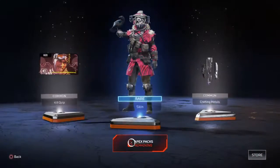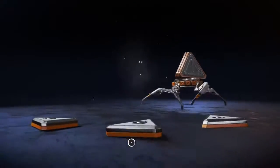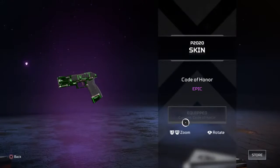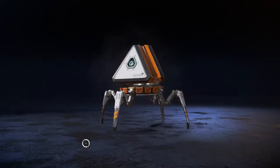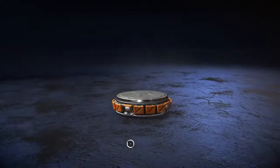I got crafting metals again. So we're gonna buy a legendary — we're probably gonna buy Gold Rush for Octane after this because I think we have enough. I got a lot of crafting metals and the P2020 skin, Code of Honor. Let's equip that. I got a lot of crafting metals and the P2020 skin, but I have a better one.